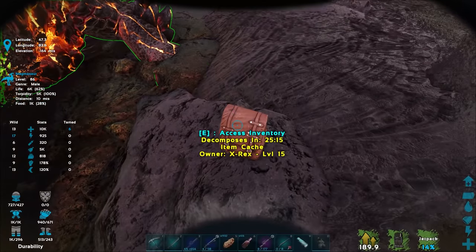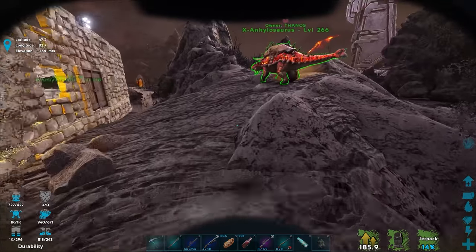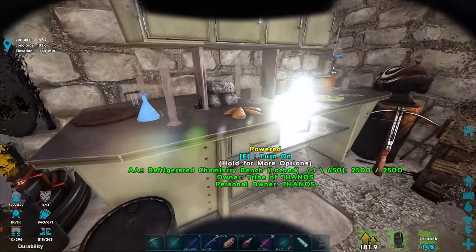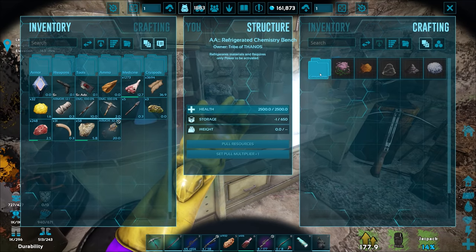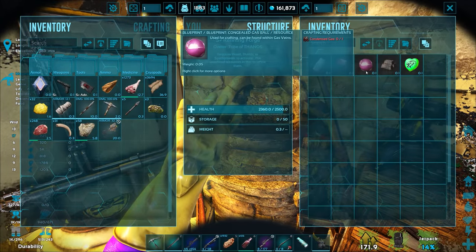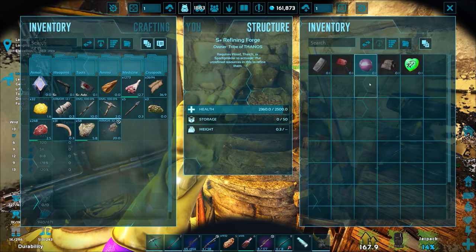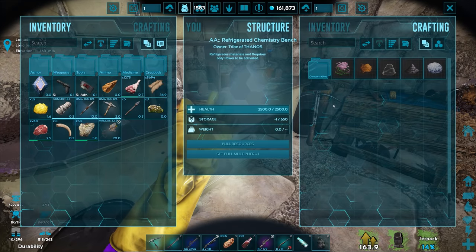An X-Rex killed the AA chemistry bench — or wait, I actually made a chemistry bench over here earlier, a refrigerated chemistry bench too, which is nice. I completely forgot it was there. Oh, while editing a previous video I realized you get congealed gas balls by smelting condensed gas in a forge — you don't make it at the chemistry bench like I initially thought.